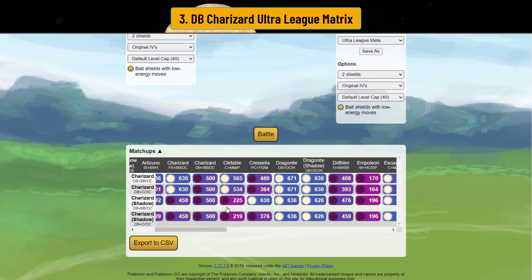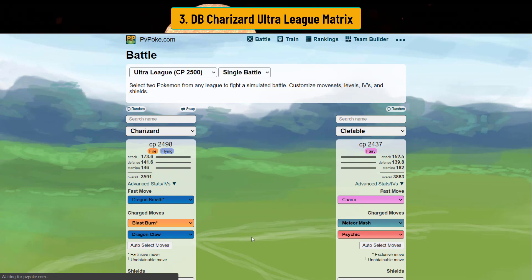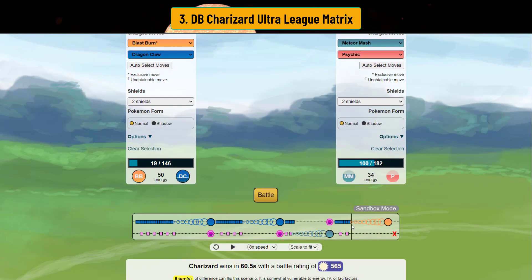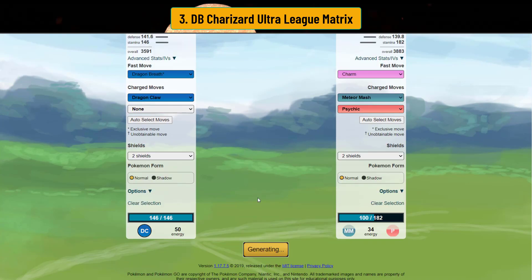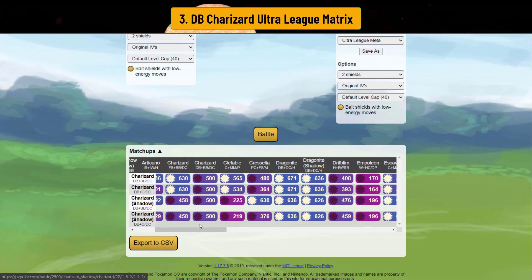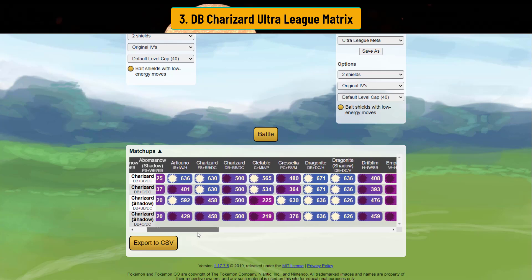Both Articuno and Clefable are bait-dependent — you have to bait both shields before you hit with Blast Burn or it doesn't KO. The Shadow version loses those matchups just because it loses bulk. Shadow Open Ultra League Charizard doesn't look very promising versus the regular version because you do need that bulk. However, the Shadow version does flip an interesting matchup in the two-shield: you do beat Cresselia with Dragon Breath Shadow Charizard.